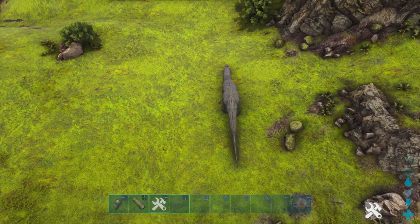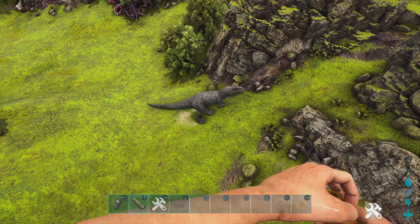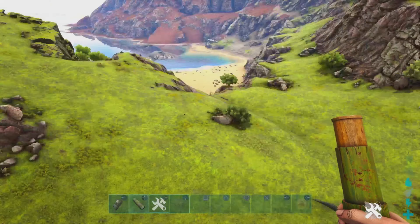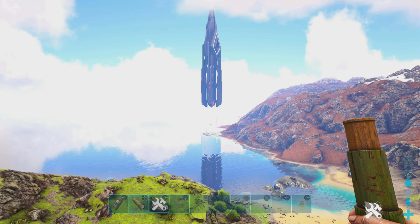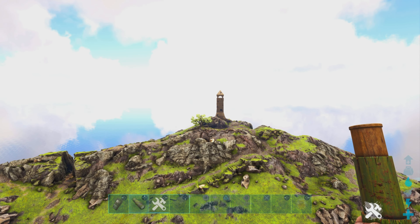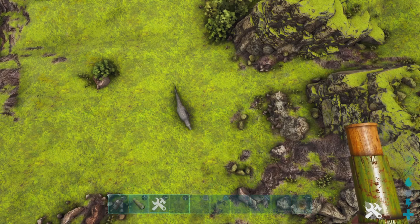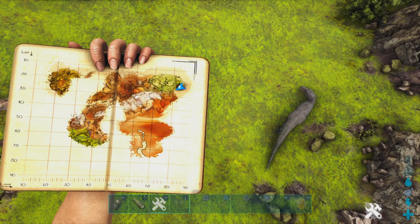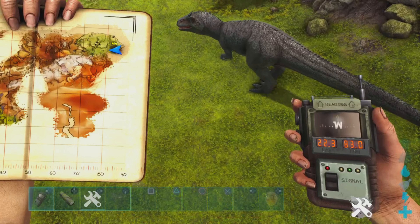We just located a very nice black giga. Let's take a quick look at the level — level 80 male, and a very nice color. For the landmarks you can see the ocean in the distance and the red obelisk. If we turn around you can see the very noticeable lighthouse, and the giga can spawn all the way in this open area. The GPS coordinates are roughly at 22, 83.